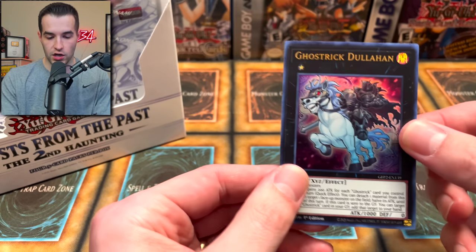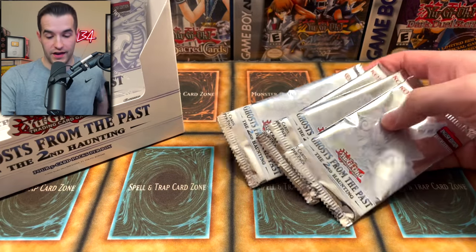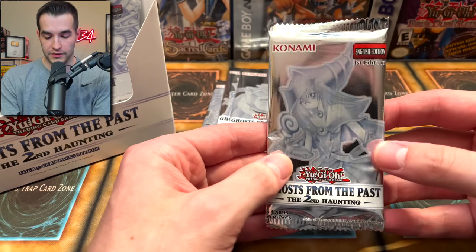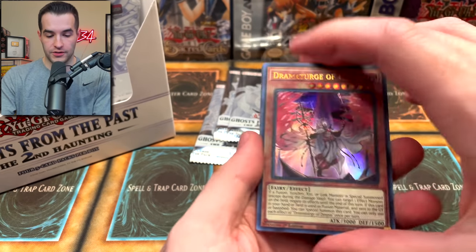Four packs per mini box this time, unlike last year where there were three — so they added one. Karmaric Rampage. Vision Hero Increase is a pretty cool one. Agent of Mystery and Ghost Trick Dohalla. When we do these live streams I'm going to have to open these ahead of time, because it takes a while to open all these mini boxes. Dark Magician Girl artwork — I'm so excited!